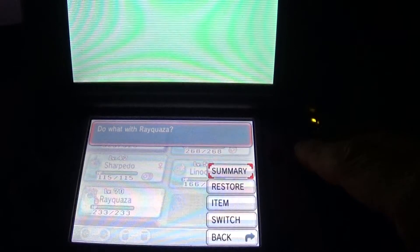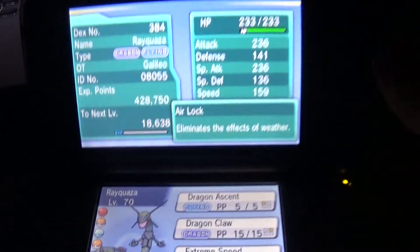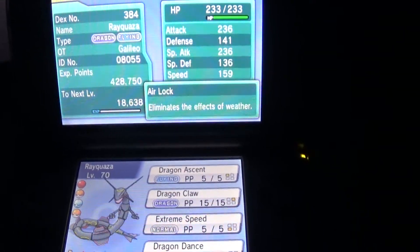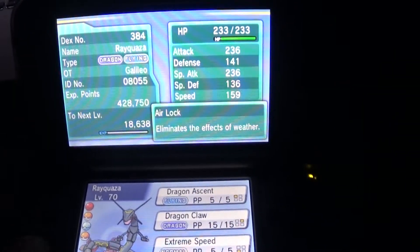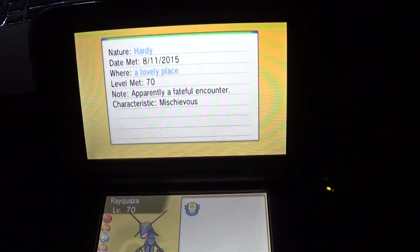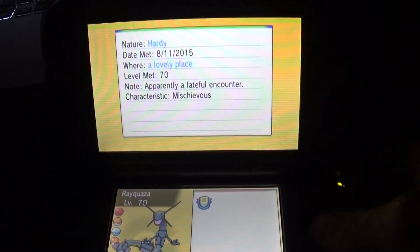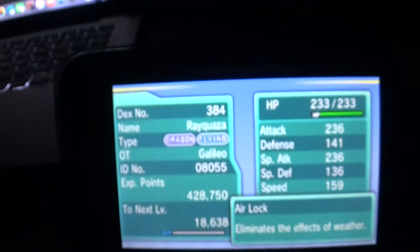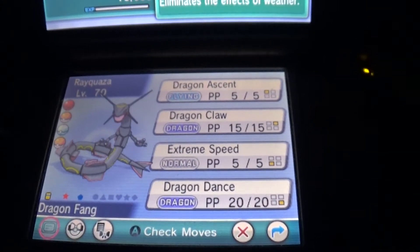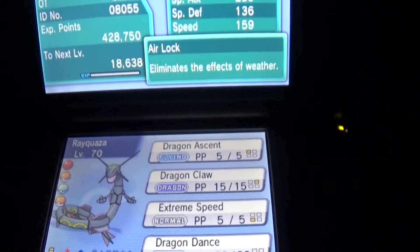It's level 70. I assume you can SR for it for a nature that you want. It comes with the dragon fang. Mine's a neutral nature. There you go — comes with a little fancy classic ribbon. Its moves are dragon ascent, dragon claw, extreme speed, and dragon dance, and it comes with dragon fang. So go get yours.